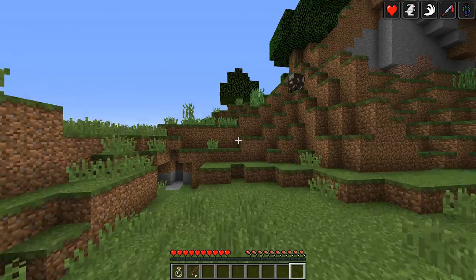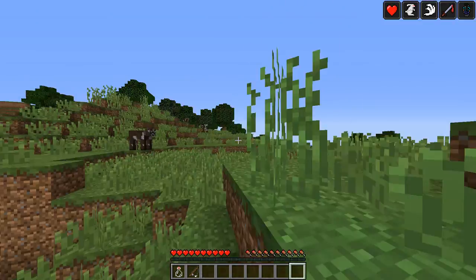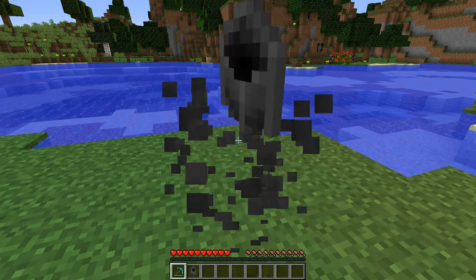Now all that's left is to drink the potion — and there you have it! When you finish using the Potion Combiner, you can destroy it with a pickaxe.